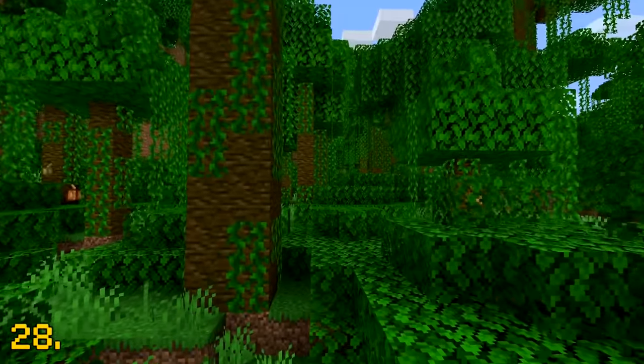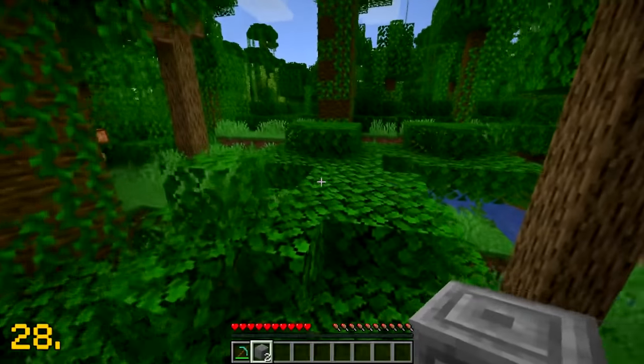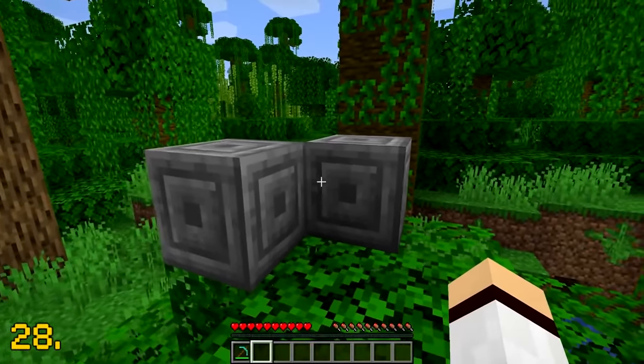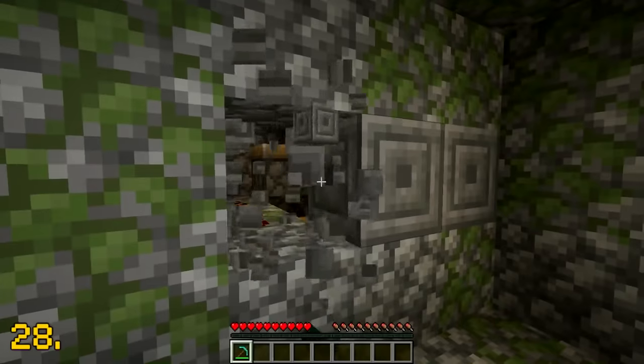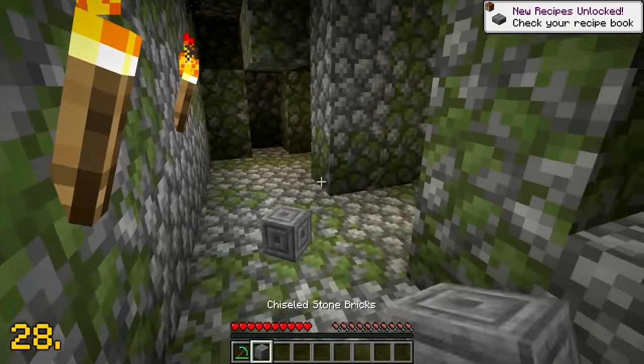Back in the earlier days of Minecraft, before version 1.8, the chiseled stone brick was considered to be one of the rarest blocks in the game. This was due to it not having a crafting recipe and could only be found naturally generated in a jungle temple structure, which are also quite rare.